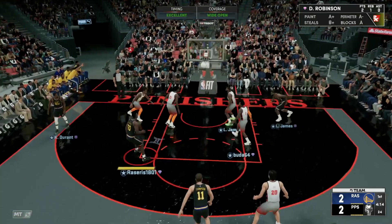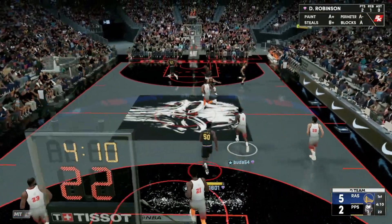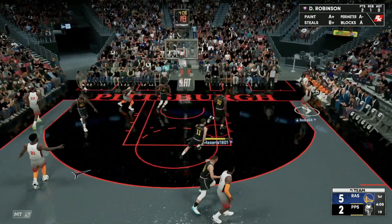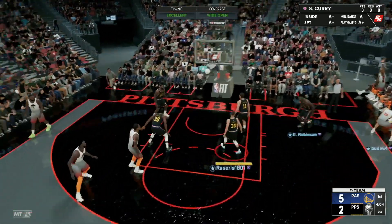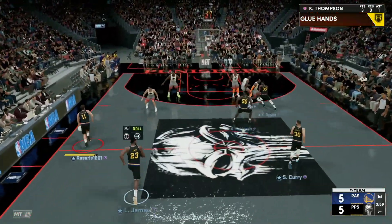Klay Thompson creates space — Klay from way downtown, you know he's knocking that one down, getting his first three-pointer of the game. Many more of those are to come. Good defense everybody — Curry, why are we leaving him in the corner? Come on. We leave him wide open — that was a bad rotation by the squad.